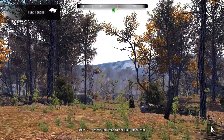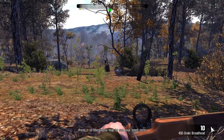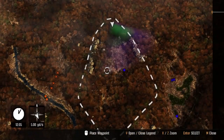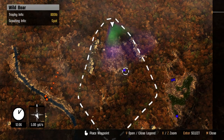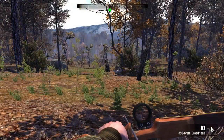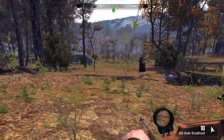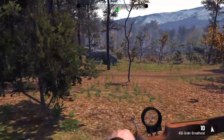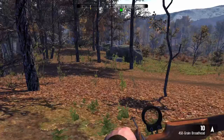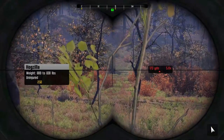And that must be Hogzilla — we've got quail flying in front of us here. Check your map to see your smell cone. I see the smell cone. This blue dot must be Hogzilla here. It is moving over to the southeast. Let's move this way. I still see him there — Hogzilla.